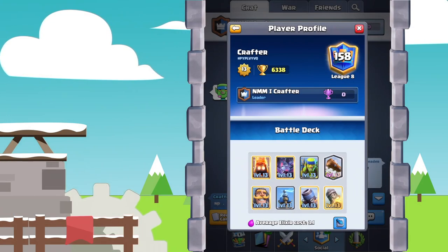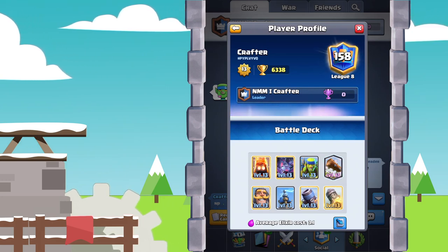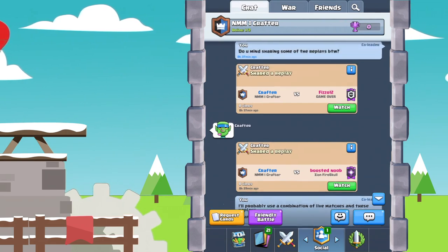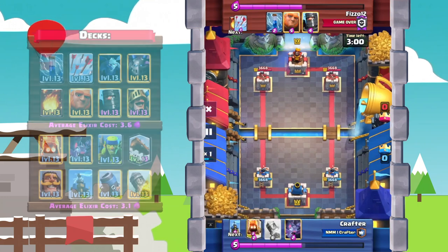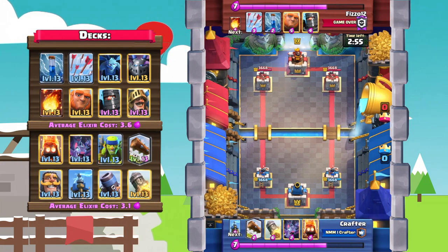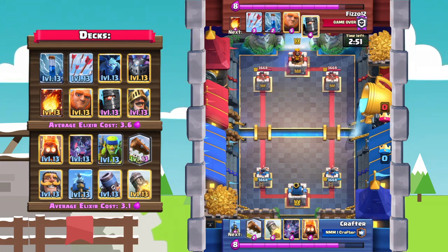Today we're just gonna be going ahead and hopping into a couple of replays, and at the end we're gonna jump into a live match on the ladder. So without further ado, let's hop into this first replay against Fizzle. Fizzle here from the clan Game Over is playing a giant double prince deck — definitely not an easy match, especially with three spells.